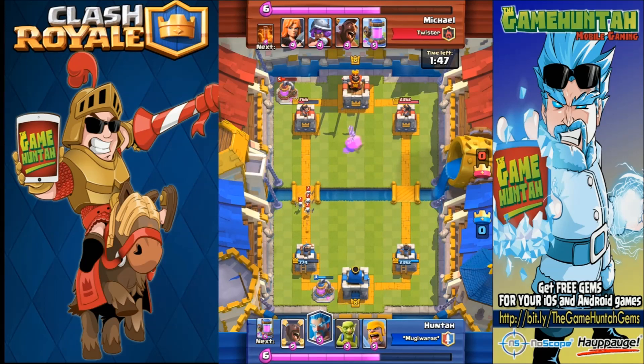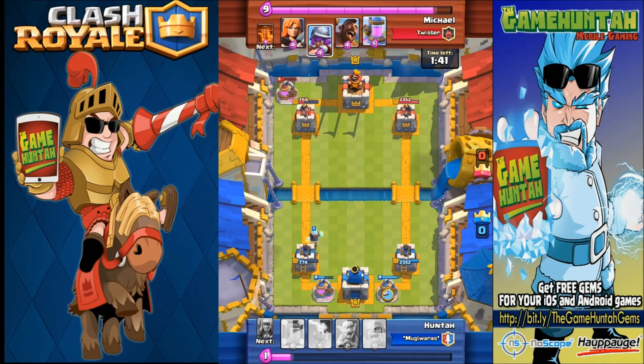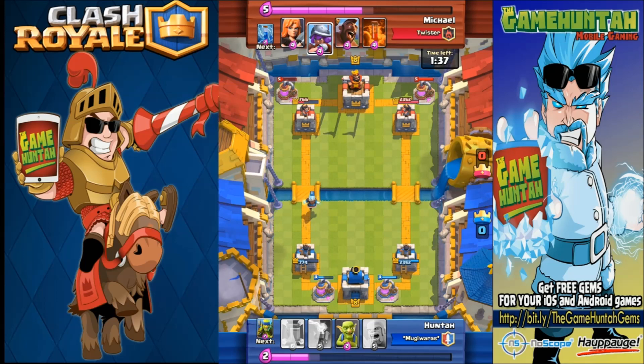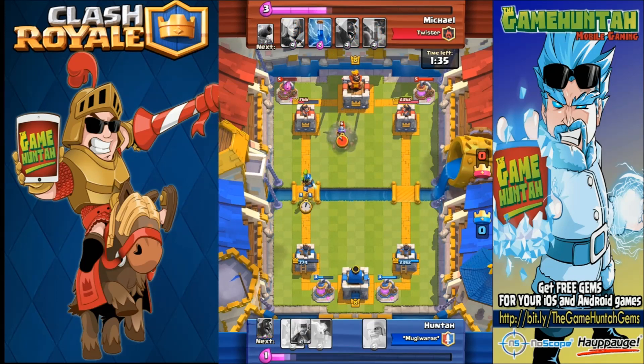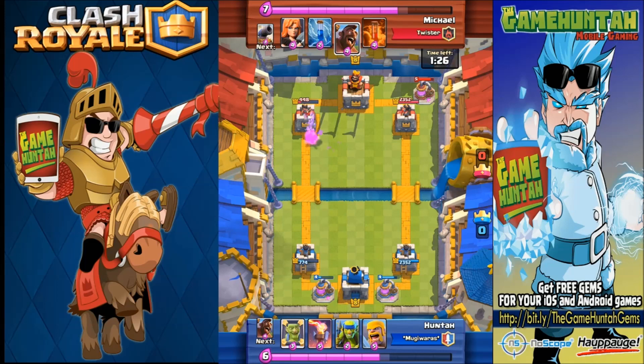Group of skeletons, that's not a problem. I'm trying to get rid of some more units so I can deploy the elixir collector one more time, because economy is critical for this deck. So far the battle is kind of tight — 766 against 774 — and we're doing fine. Got my little goblins doing some extra damage. Goblins, so reliable.